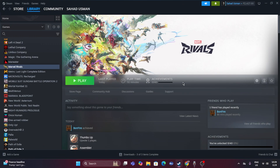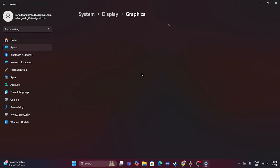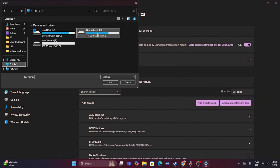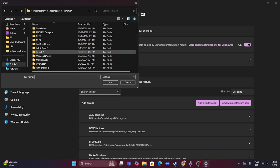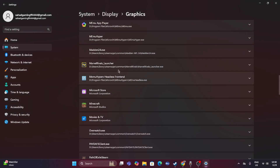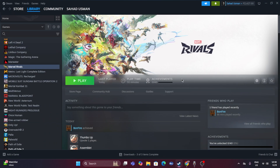Dedicate a graphics card to the game. Search for Graphics Settings, click Add Desktop App, then browse to the Marvel's Rivals .exe in your Steam installation folder and click Add. Once the game is added, scroll down to find it in the list, click Options, change the GPU preference from default to High Performance, and click Save. Then try launching the game.